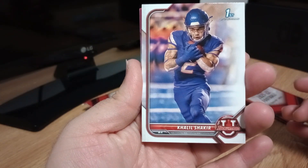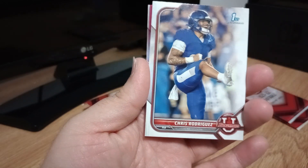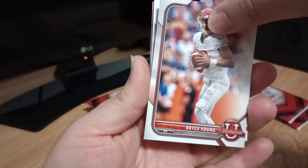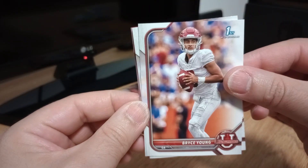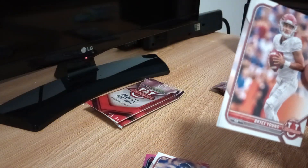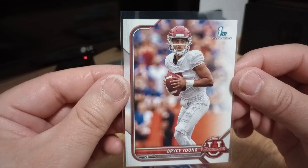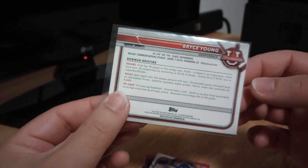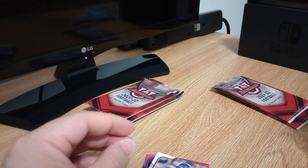Okay, here we go — we got wide receiver Khalil Shakir, Chris Rodriguez running back, and there's a pink in there. From the back — oh wait, Bryce Young! Bryce Young could be the first or second pick off the board in the draft. I will definitely sleeve this — a First Bowman of Bryce Young, even though it's the base one, I don't care. I'll take it.